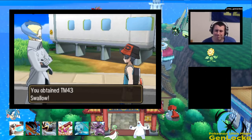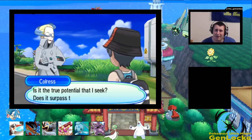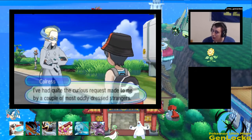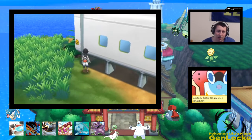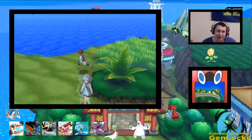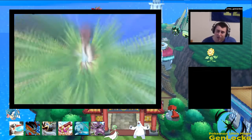Oh wait — does he just give me a TM? I thought he fought me. In Black and White he only fights you — that's where my brain went. Okay, so we're gonna get this totem sticker — that's the fifth totem sticker. I haven't been collecting the totem stickers; honestly, what is the genuine point of collecting them?